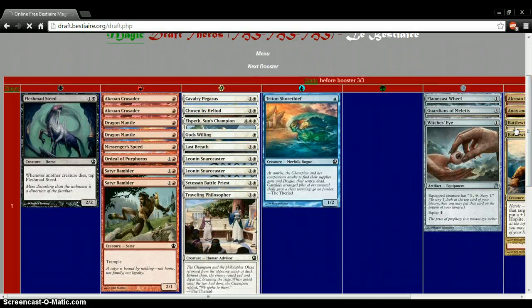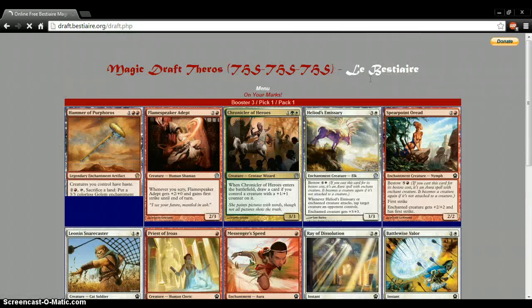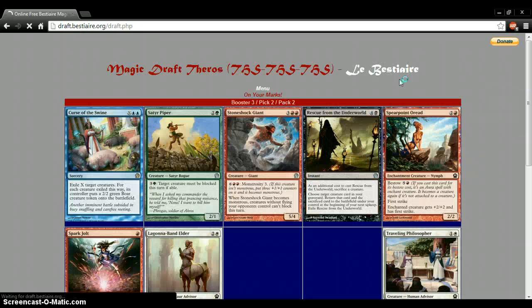We're looking good here. We got two Battlewise Hoplites, an Eidolon, an Archon. Here we go — oh God, yes! Give me that hammer! I want that hammer.